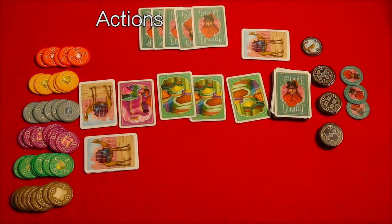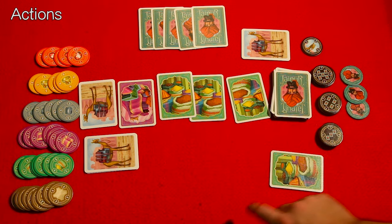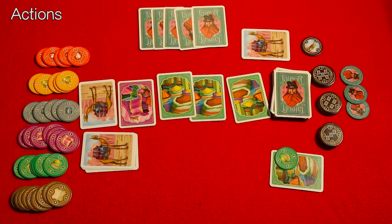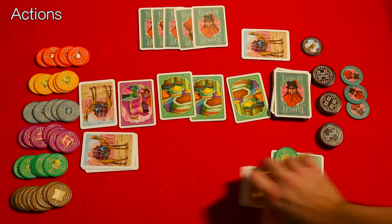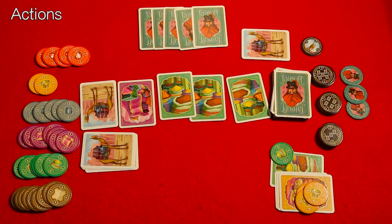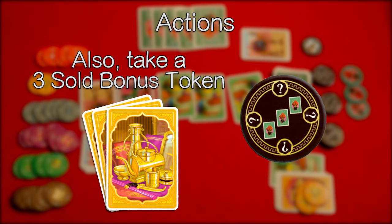Let me show you what I mean. If I want to sell one good I can — I just put it in the discard pile and grab the very first token. If I'm going to sell gold I have to sell at least more than two, and in my hand right now I have three. So I'm going to place them in my discard pile and then grab three tokens because I sold three. I would also take a three sold bonus token because I sold three gold at once on this turn.